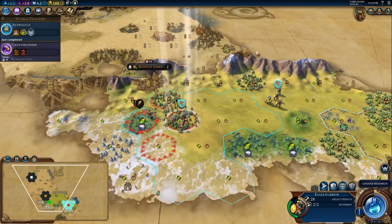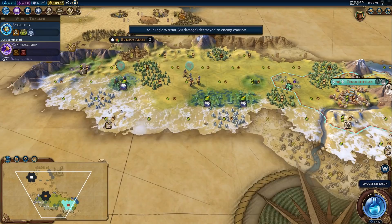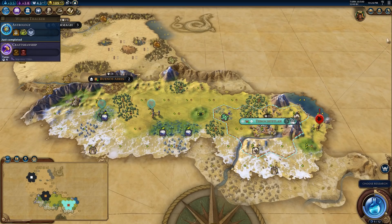There's a Buenos Aires warrior here that's low enough for us to kill. We're going to try to get that kill — unfortunately we didn't quite get the RNG to get a builder out of it, which is a bit sad but not a big deal. We'll just keep our Eagle Warriors near the city-state to kill any more units they produce.